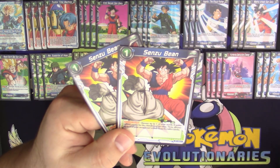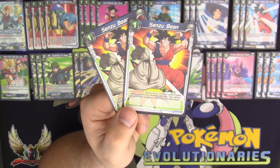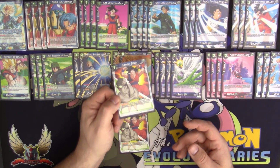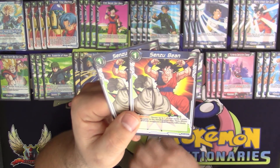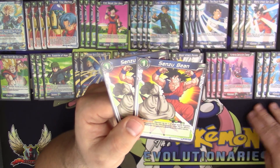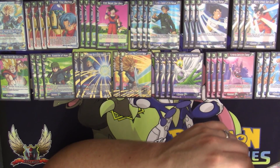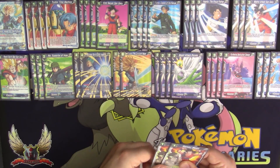We play two copies of Senzu Bean. It's a good way to untap energy and get an extra 5,000 power. You don't want to use Senzu Bean unless you're being attacked, and you really only want to use it on your leader. You choose up to one of your cards — it gains 5,000 power for the duration of the turn — then you choose two energy and untap them. You do need one untapped energy available to play it. This is pretty much a mono-blue deck; the only difference is Furthering Destruction Choppa, which you're always playing as a combo card, never putting it down as red energy.